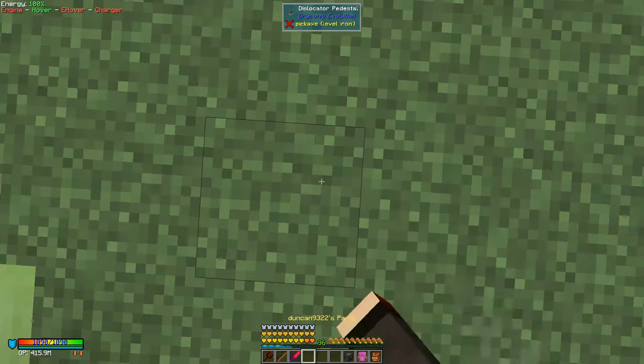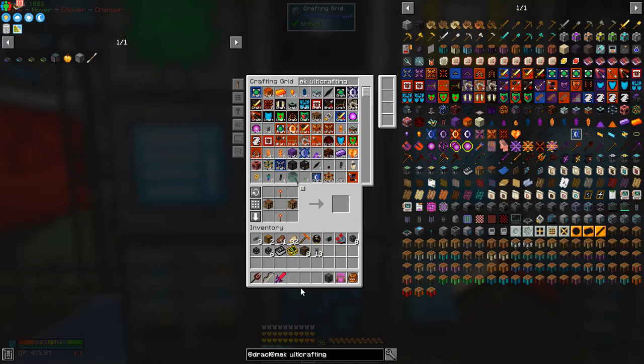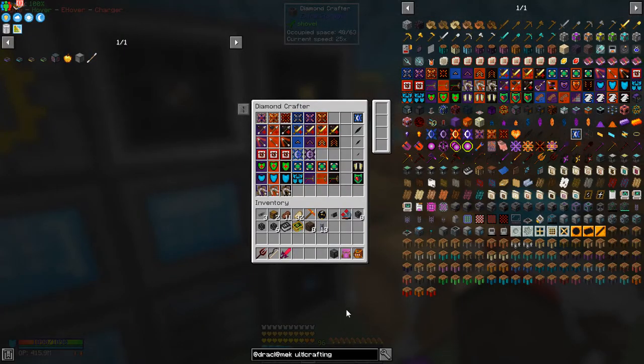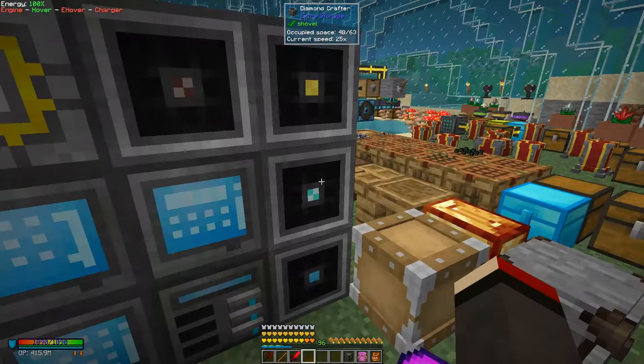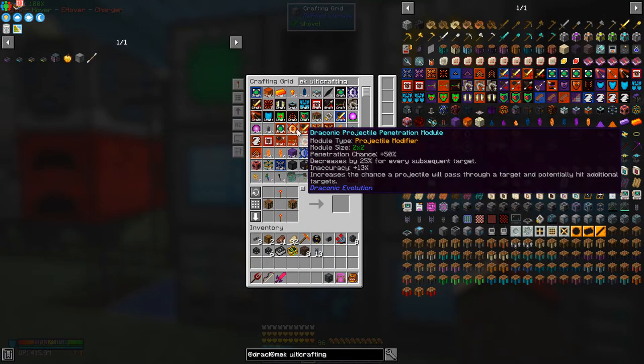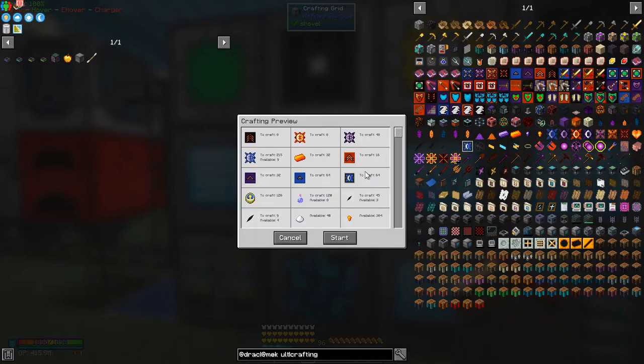I'd also like to maybe do an upgrade on the core as well. First of all I'd like to make some speed upgrades for the armor - I've basically got all the recipes in here. We've got chaotic undying modules which we probably do want, but I'd quite like to do some chaotic speed modules - I'd like to do eight. Let's start those crafting. You can see how many resources you actually need - there are 120 potions of swiftness and we need 40 sugar.